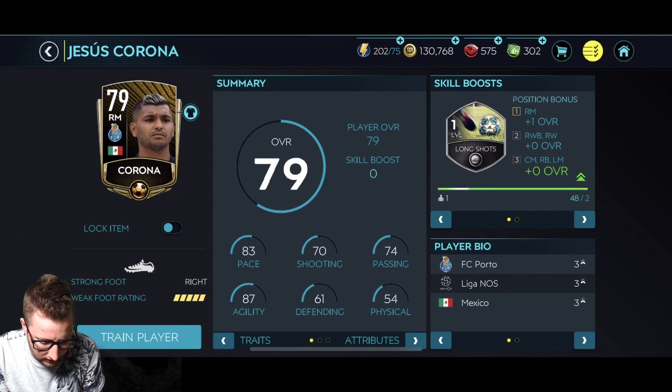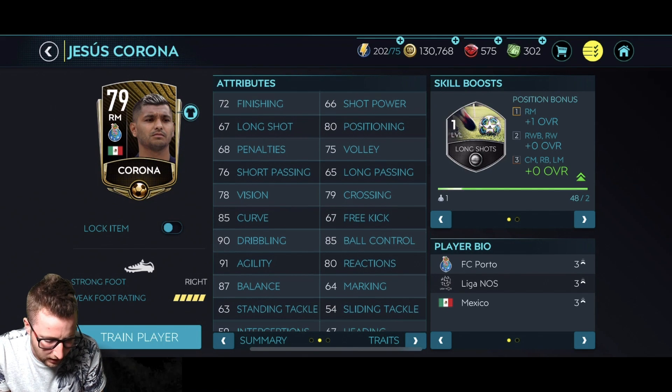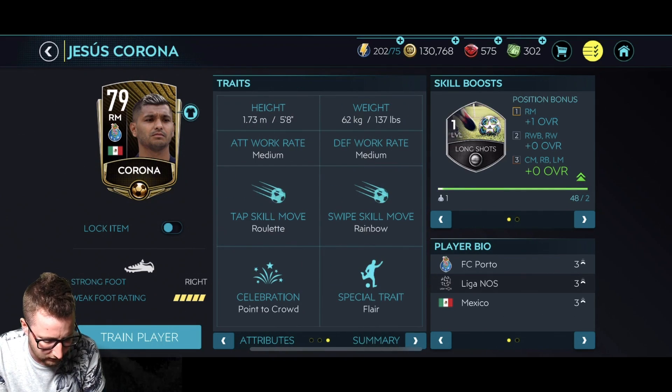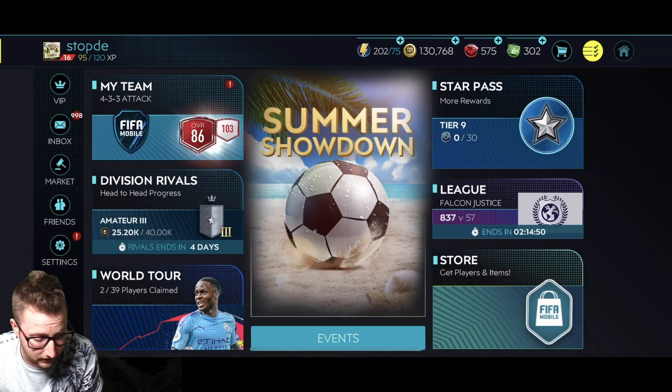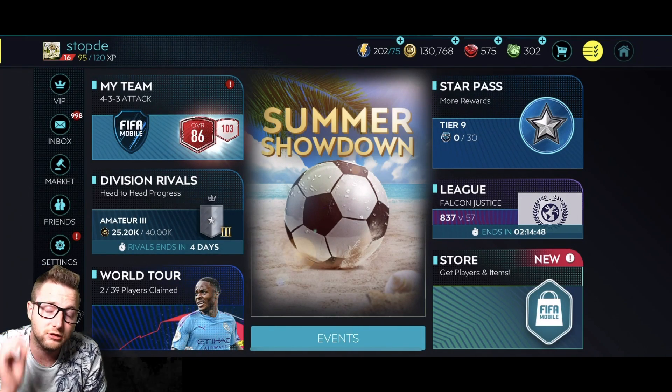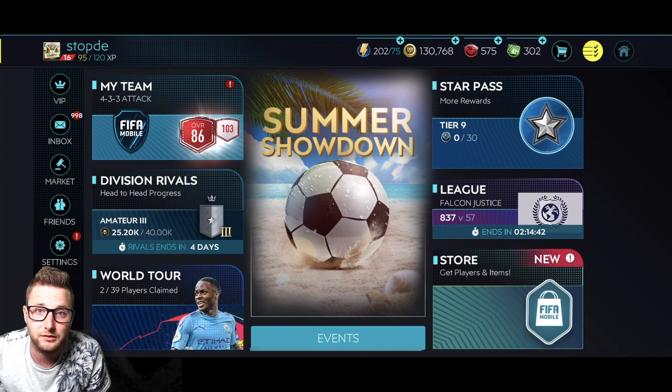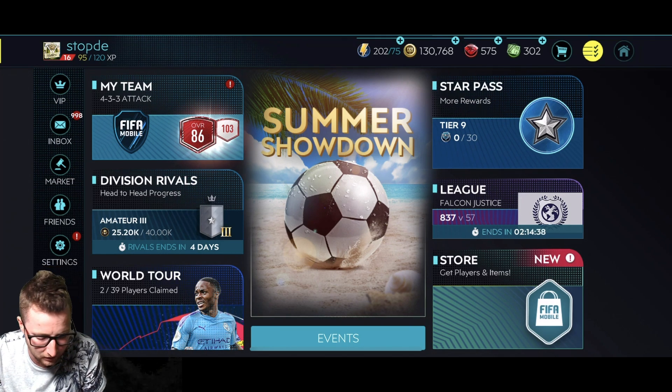The first skill move we're going to look at — coming in around number four or five — is the rainbow flick. Players with 90 plus dribbling are the ones that can typically do it. This was the most effective move back in season one because the rainbow flick could basically go over and stun defenders, getting you over the top of everyone. That's our fifth ranked move.